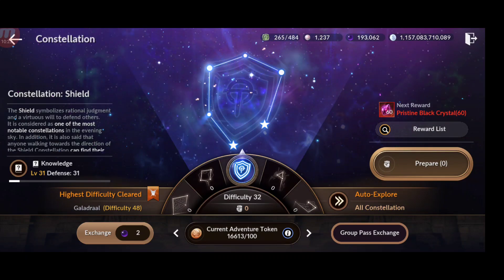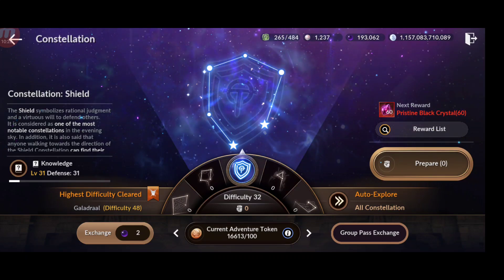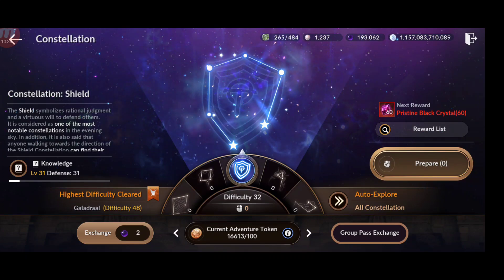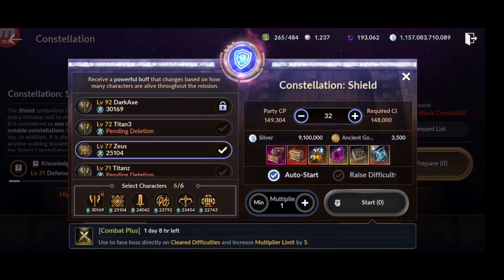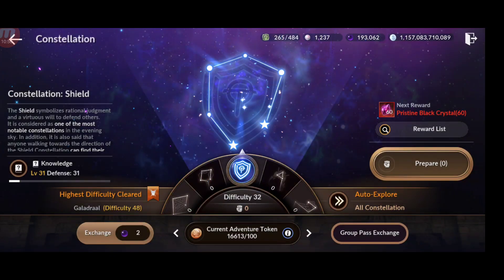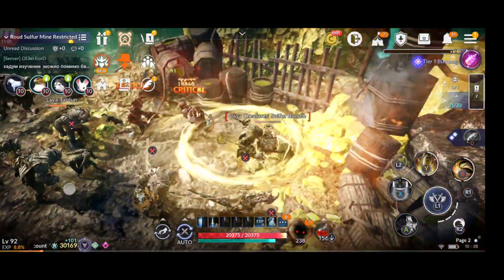Constellation is one of the best ways to get alien runes, though sadly you don't get hadum runes this way. You need to farm adventure tokens to increase the level of your constellation team. At higher levels you need a lot of CP — for example I currently need 151,000 CP for my team. The higher your team's CP, the higher levels you can reach and the better the rewards.